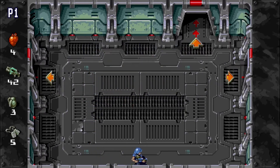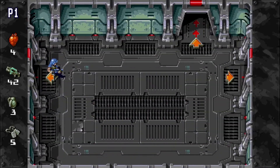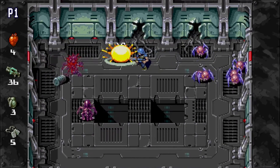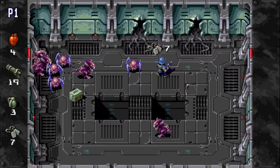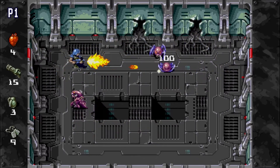Alright, room clear, but I have only 42 left. If I go back to the previous room, enemies are going to come back. So now I can select if I go to the room up or the room on the right. Let's go to the right. I need some bullets back — help!